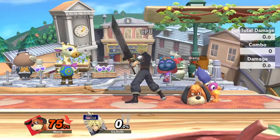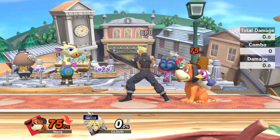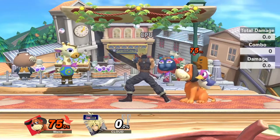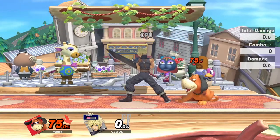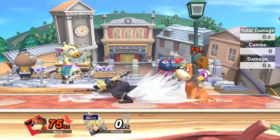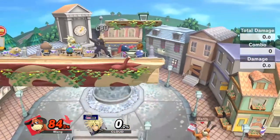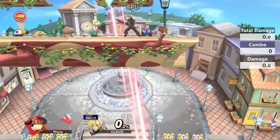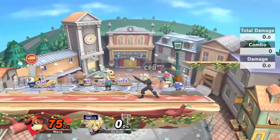This is a pretty good example of how you can use the can to extend your recovery. It's good to use on walled stages like this or anything where you can bounce it off the ledges. I'll show that off briefly — though I messed it up there — but the idea is that if you're too low to make it back, you can plan to survive off the wall bounce.